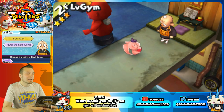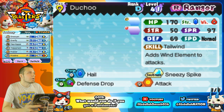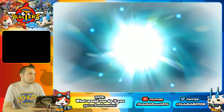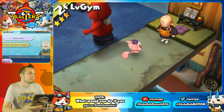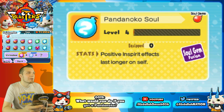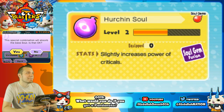But ladies and gentlemen, I'll tell you what you ARE going to use — some really top secret soul sorcery that you saw here first. If you guys are lucky enough to have Pandanoko and Herchin — the Herchin soul slightly increases the power of crits, that's cool — but Herchin plus Pandanoko soul equals a question mark. This is a special combination that'll absorb the base soul. Let's put Pandanoko first just in case — not like it matters, but we're going to do it anyway.